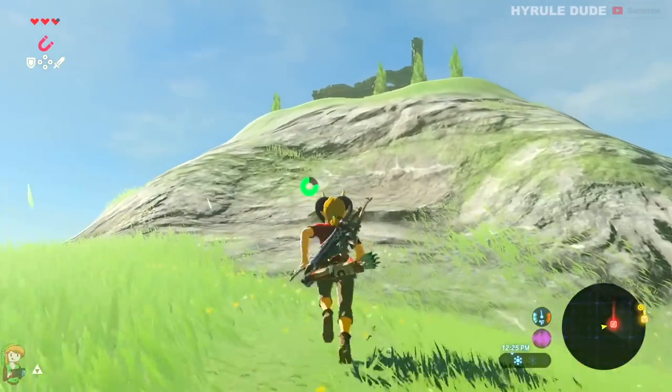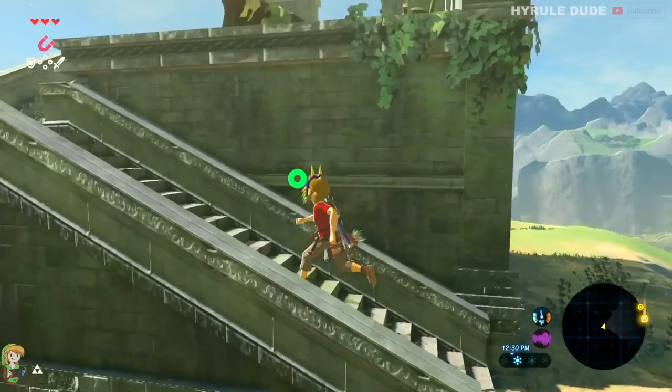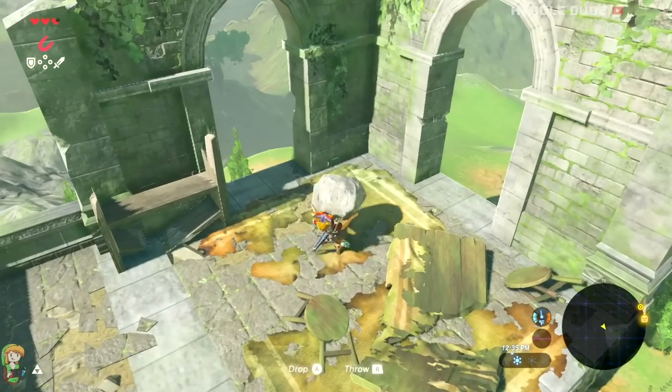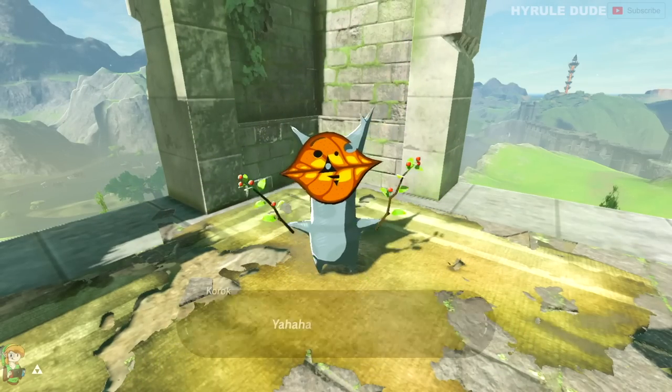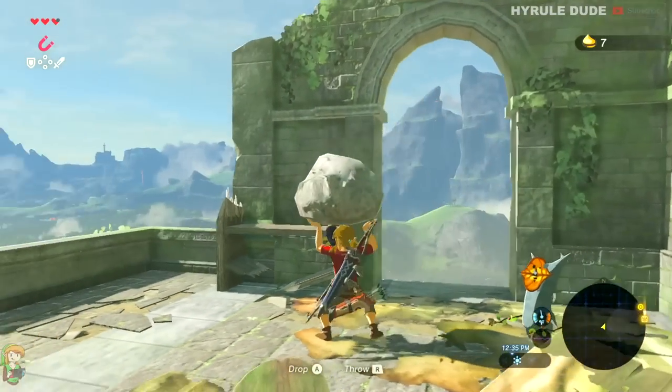Let's go ahead and walk up these steps here and you're going to see this small medium-sized boulder. If you pick it up you're going to reveal a Korok Seed, and we are then going to make our way to the second Korok that we can pick up along the way to the tower.